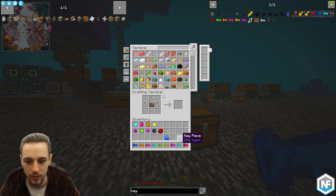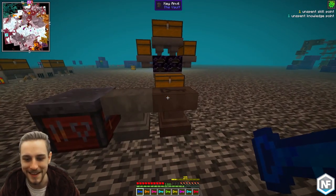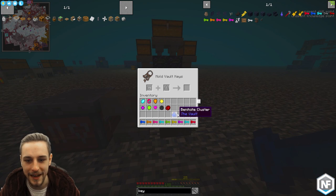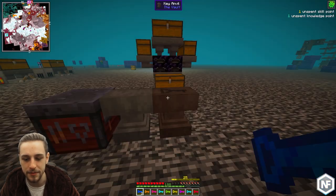We're also going to make our blank key here. There we go. Now we've got our blank key and our cluster. We pop it in the key anvil here — it doesn't cost any levels or anything. Really nice and simple. We now have a beniatite key. We got multiple of those.